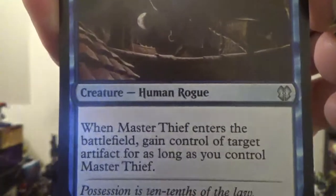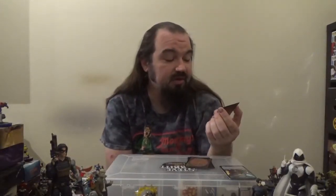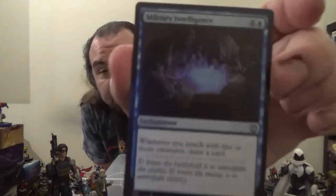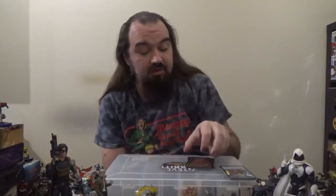Next up we've got Master of Thief — a 2/2 Human Rogue for two colorless and two blue. When Master of Thief enters the battlefield, gain control of a target artifact for as long as you control Master of Thief. Military Intelligence — an enchantment for one colorless and one blue. Whenever you attack with two or more creatures, draw a card.